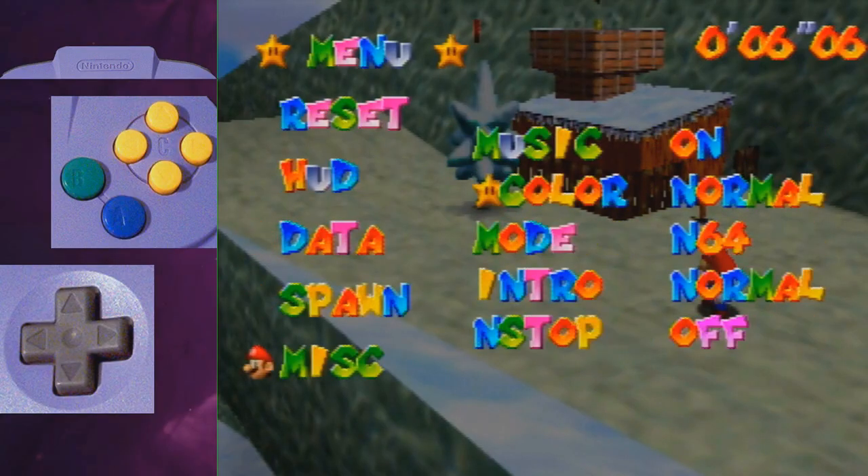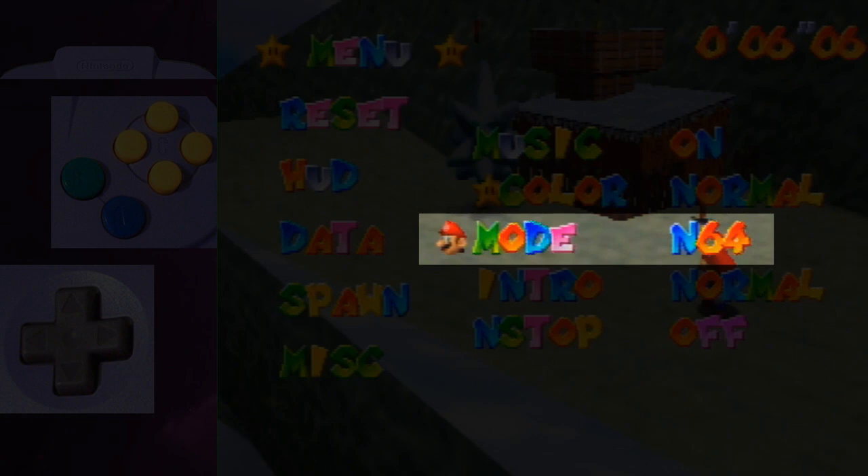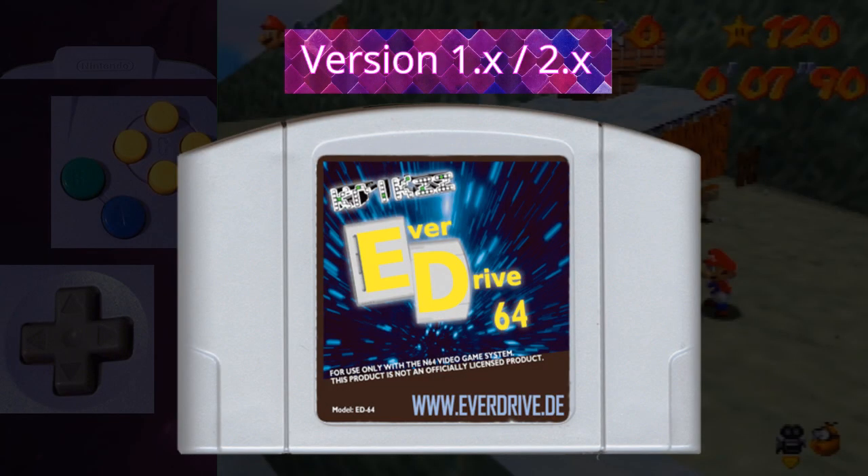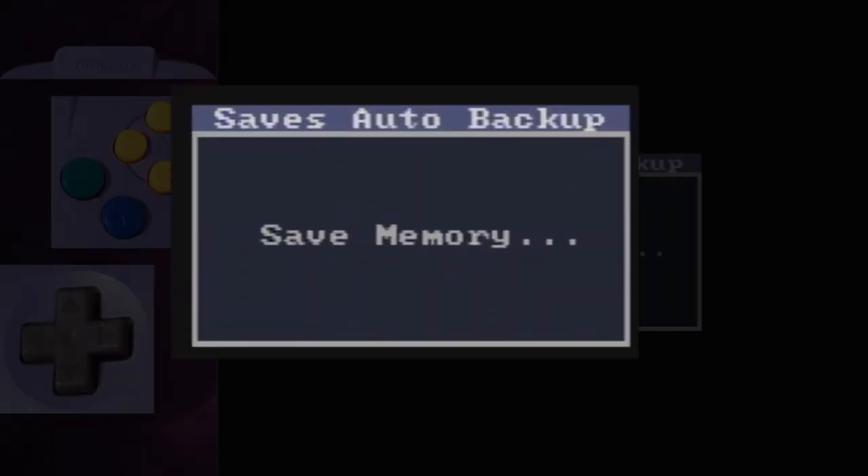One last thing, very important: go to MISC and set the mode to N64 or MU, depending on what system you are playing on. If you are playing on an old EverDrive version, anything below 3.0, you have to reset the console to have your settings saved. And there you go, you are good to start practicing.